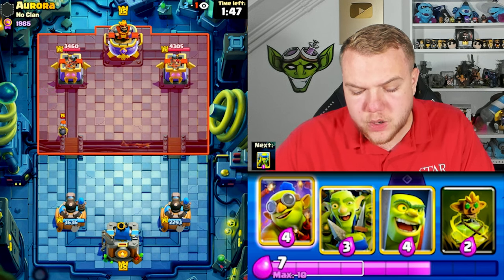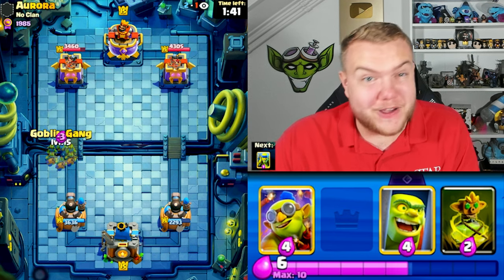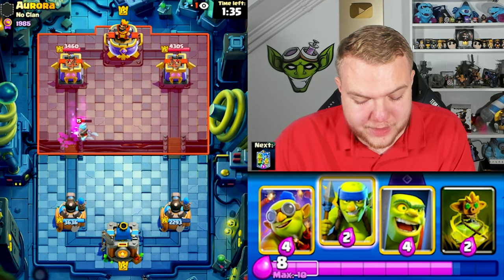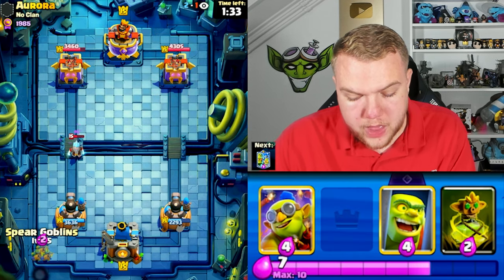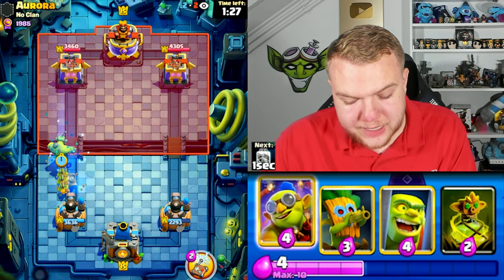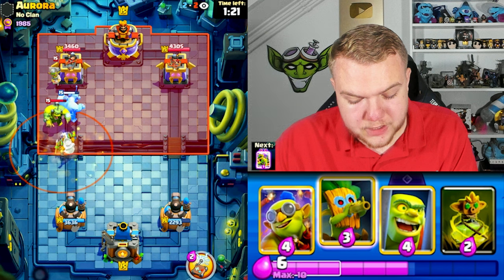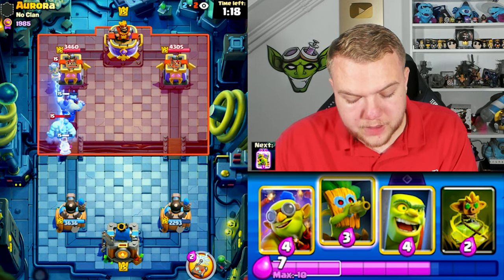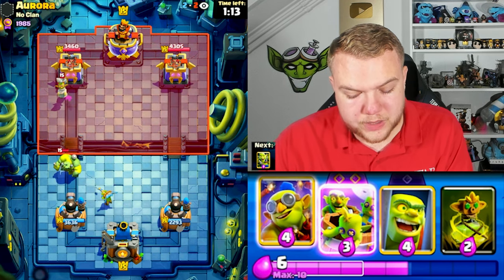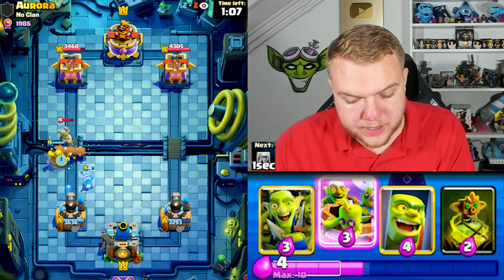This is also a very rough matchup — he has tornado, goblinstein, bomber, and earthquake. Looks like a very anti-goblin deck and we have an all-goblin deck. But so far we've been beating more difficult matchups so we still have potential to win. Going spear goblins, then goblinstein at the bridge — it seems like he doesn't have a building. We need to take advantage by going goblinstein offensively. He uses tornado. He spent a lot of elixir, so going dart goblin and demolisher to take care of it.